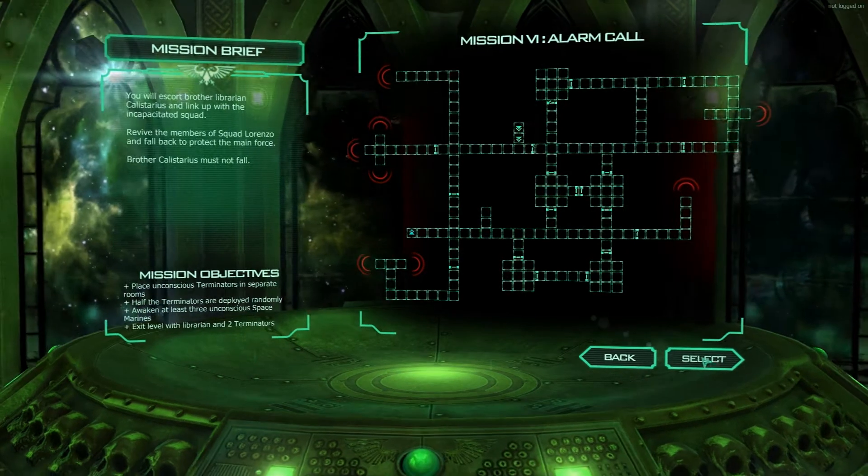Here's something different from Aliens — I don't remember anything like this in the Aliens of Space Hulk mod. There weren't Librarians in it either. I have no idea how Librarians work. Hopefully they're strong because I only have one and that one needs to survive. I also have to wake up some unconscious Terminators.